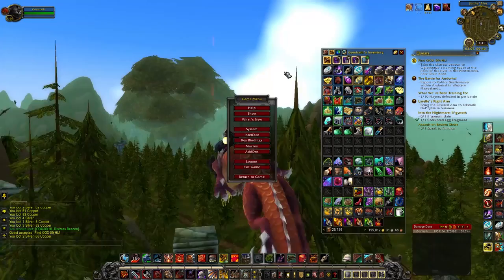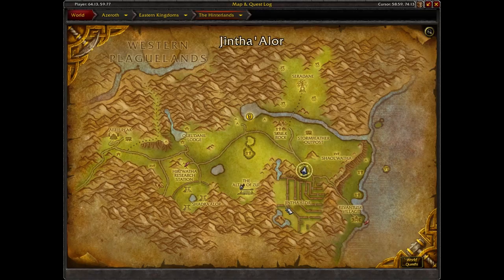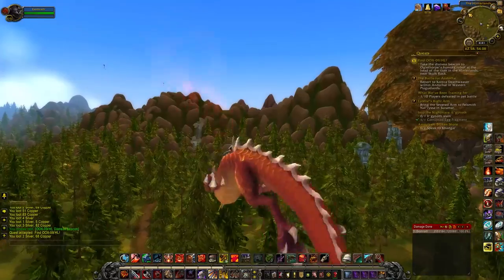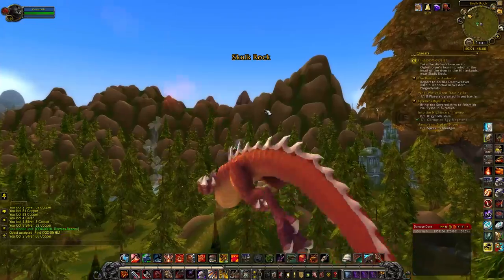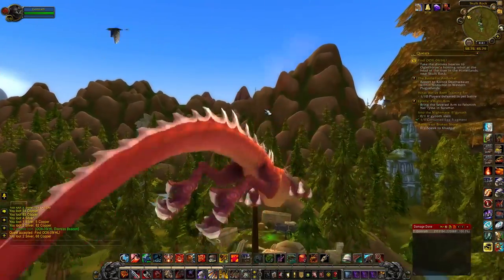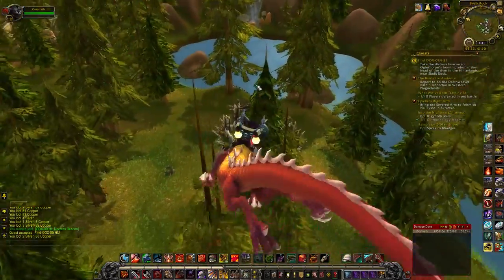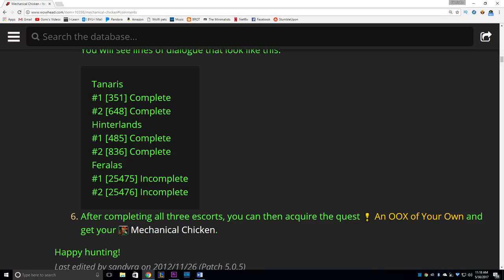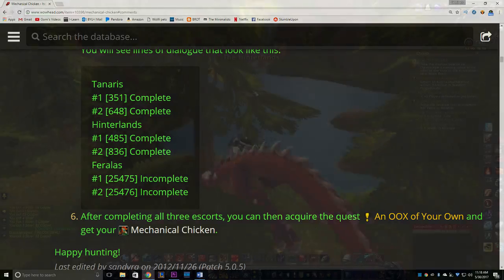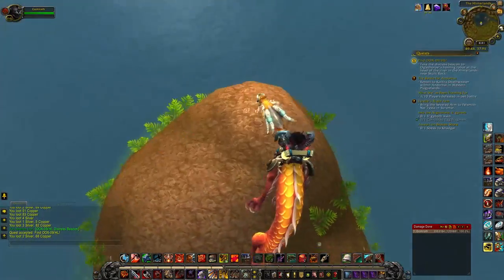On WoWhead, there are multiple threads about this pet saying all kinds of different things. One thread said you didn't even need to kill mobs for the Distress Beacon — that if you were higher than level 85, you could go straight to the chicken locations and pick up the quest. I tested this on my priest, a character I boosted to 85 at the beginning of Pandaria with no portion of these quests completed. I used a macro provided by Mr. Sushi — the link is in the description. I went to each chicken location and was not able to pick up the quest. In order to do the quest, I had to get the Distress Beacons to drop from killing mobs in that zone.